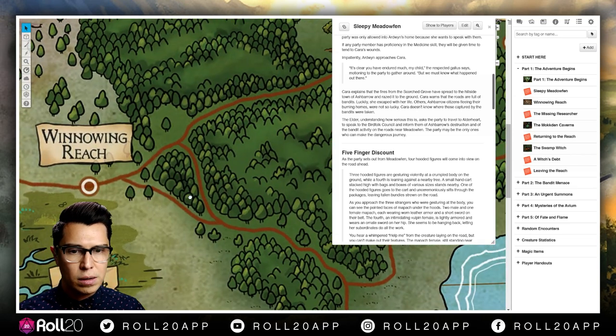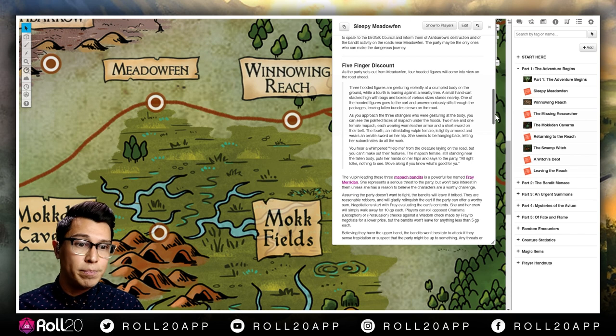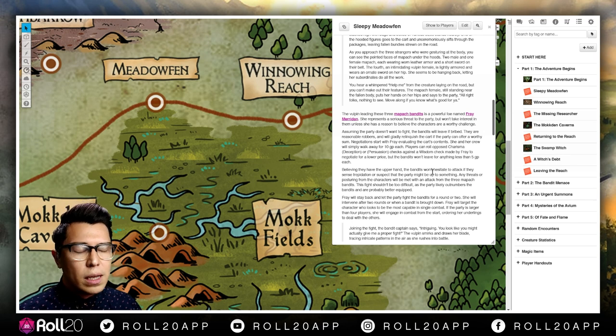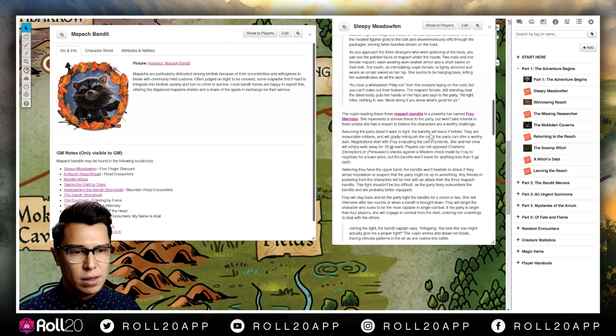Right away the party is met with some bandits — three hooded figures, and then a fourth one off in the distance beating up on someone your party can see. Your party can definitely start making choices here. I can literally play this game in real time with zero prep — it's as easy as just clicking who these bad guys are. There are three mapach bandits out to get you. I can click them and see what they have — short sword, short bow, resilience — their stats are all laid out.